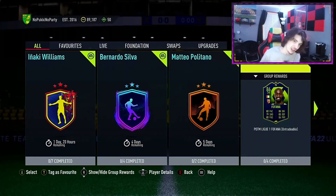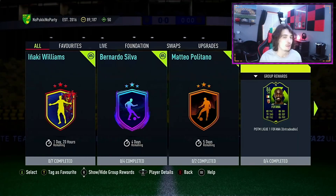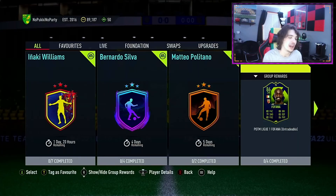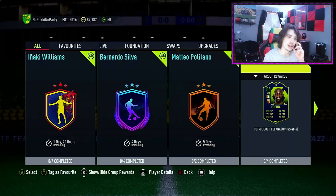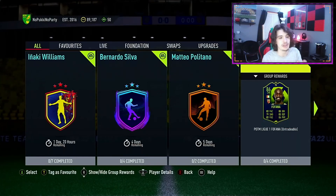Now onto Seko Fofana — the Liga 1 Player of the Month, the first one this year. It looks like a very good card from the front. Many people say he's a solid center mid and does a good job, but a lot of people are asking if he's worth the coins. In my opinion, no. Even though he's got insane stats, he plays for Lens and he's Ivorian, which is hard to link. You'd basically have to use Klauss and link him with Kamara, which is not ideal — those left backs and fullbacks are just not good enough.